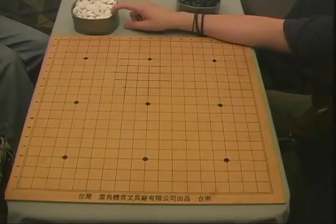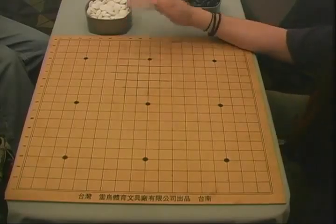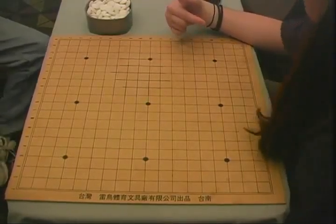Look at your local chess shop — they might have a Go board in the back, dusty. That's how I got my first one. Failing that, the internet has everything from very cheap to very expensive. Wooden boards are better than cardboard, but cardboard is fine to start.